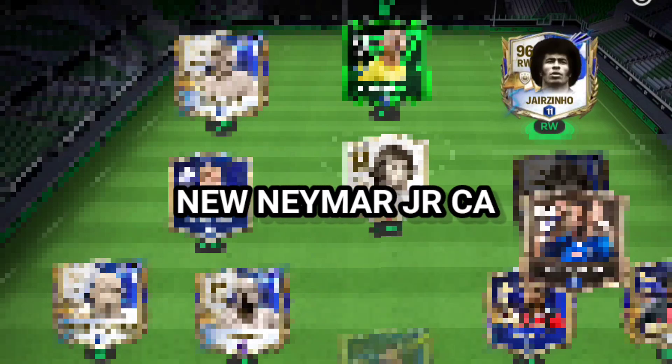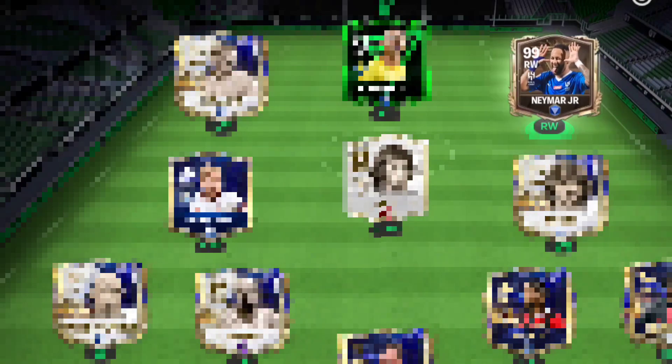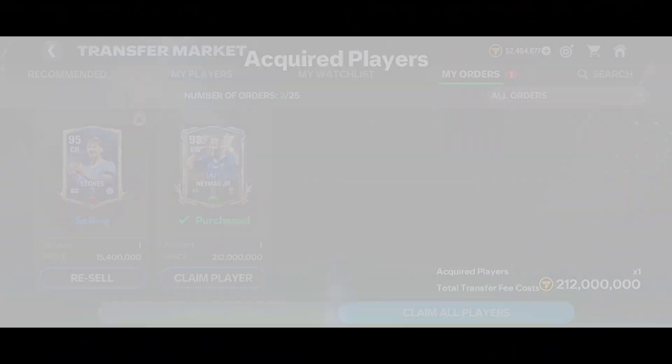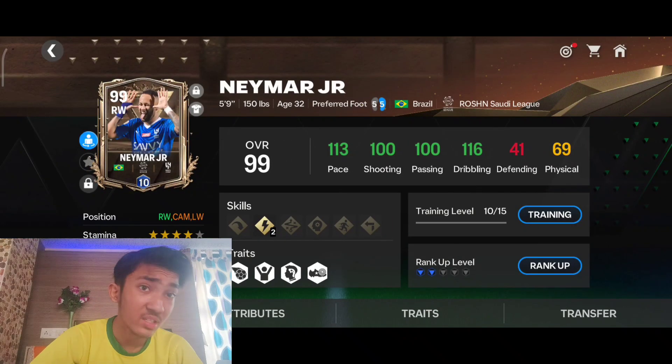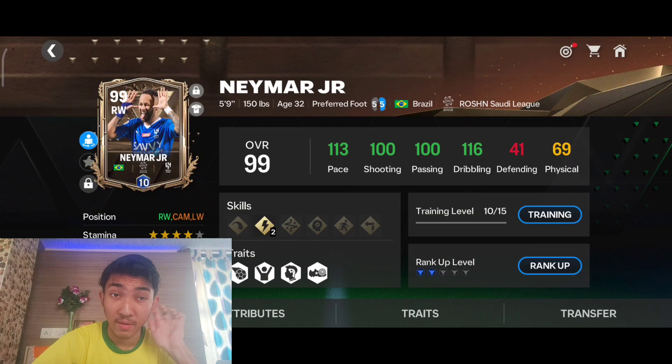EA has released a brand new Neymar Junior card which I am placing in the squad. I purchased him from the market at 210 million coins. According to the stats: 113 pace, 100 shooting, 100 passing, 116 dribbling, accompanied with 69 physical.